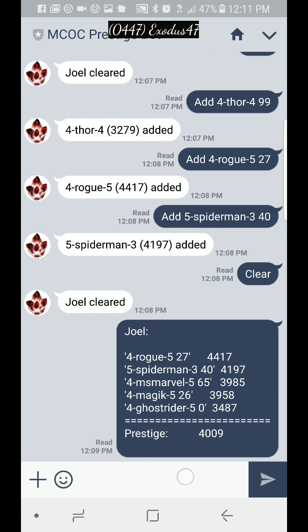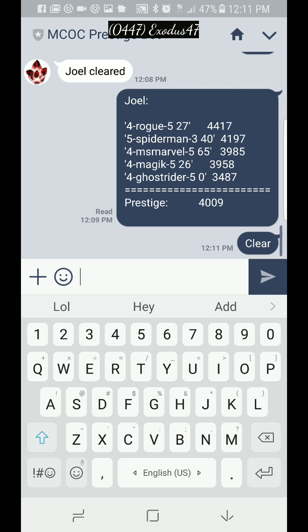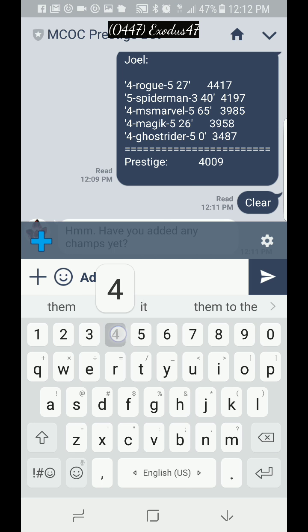Alright, here's how to use the prestige calculator. First, let's clear what I've done so I can show you guys. Okay, it's cleared. It's pretty simple to use. If you want to add a champion, you hit 'add', then you specify whether it's a four-star or five-star.